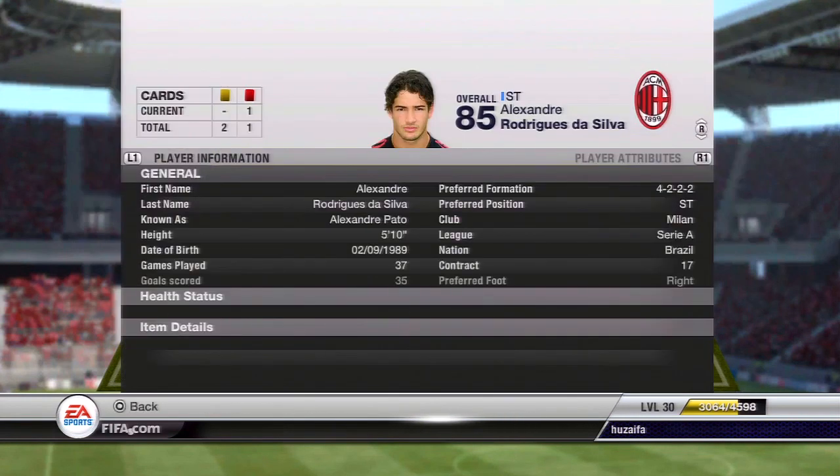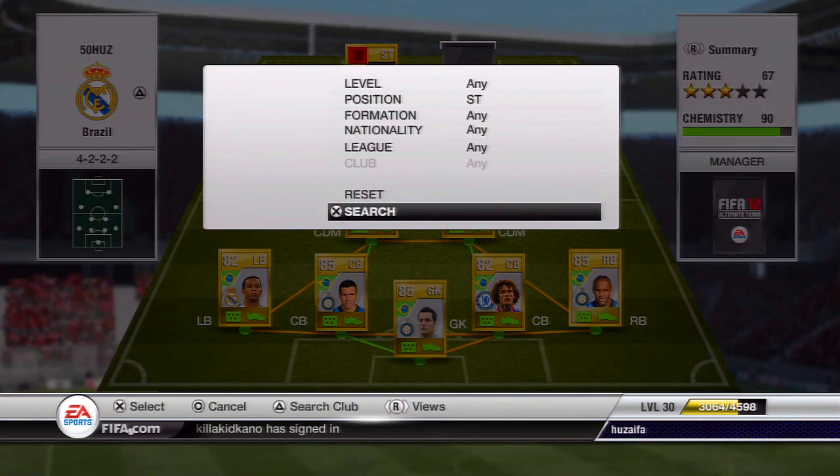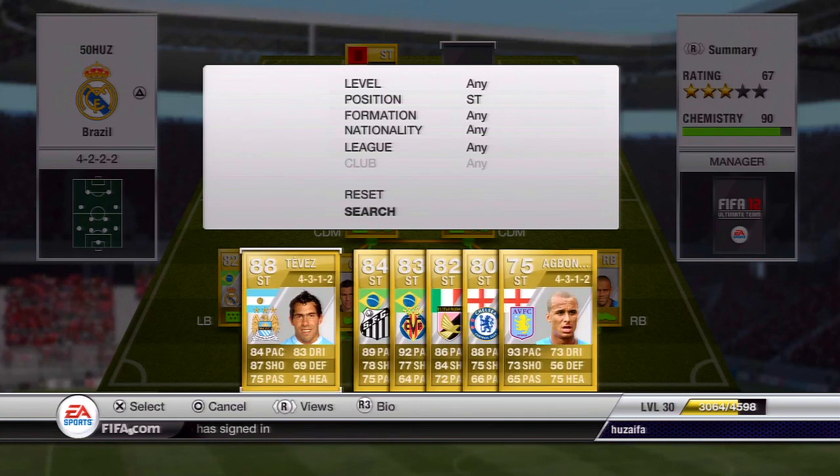Unfortunately I really don't know too many skills so I'm kind of limited. Up front we've got Alexandre Pato, cost just over 10k - really good striker, I'm sure everyone knows about him so I'm not gonna speak much more. But look at his goal record: 35 goals in 37 games - really good, he is Mr. Clinical of FIFA 12.